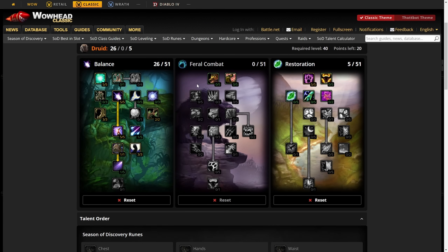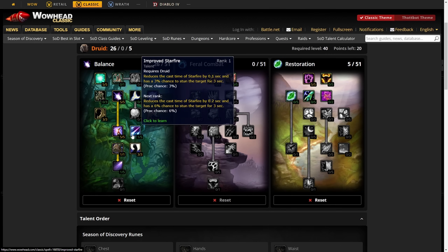The next build is 'Resto Token' — not as healing-efficient as the first, but it does much more damage. Later in a phase, people have better gear, resistances, and stamina so you don't need to heal as much. You keep five points in Wrath, put five into Improved Moonfire for damage and crit, and take Vengeance for 100% critical strike damage bonus on Starfire, Moonfire, and Wrath.